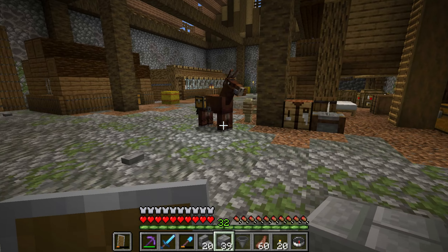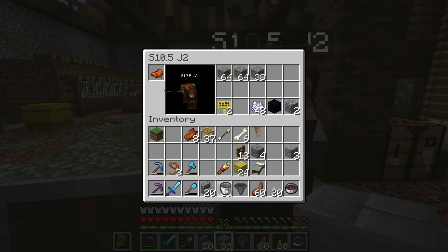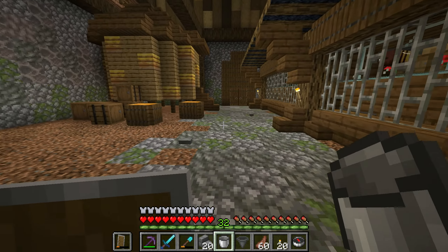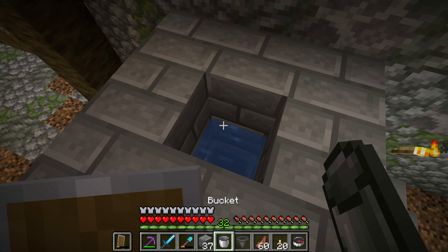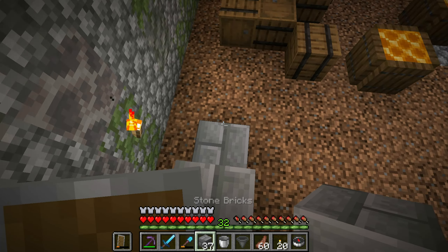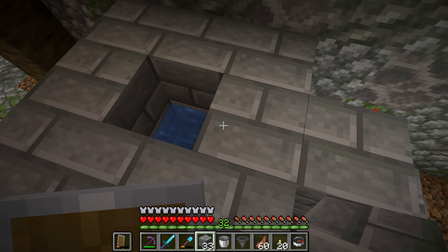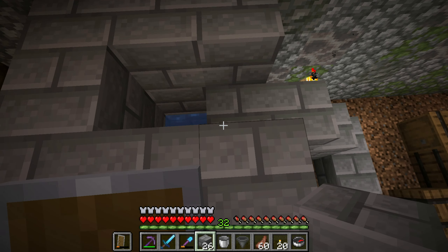Now all we really need to do is just go and find ourselves a bucket, ideally one that's filled up with water. So we'll go fill this one up now. We've filled up the bucket - just pop the water in there. This is so the cows will float on top of this. And to stop them escaping, we'll be sticking a fence just above them a little bit later on. Right now I'm just building up these stairs so we can actually get the cows to walk up and fall into here.